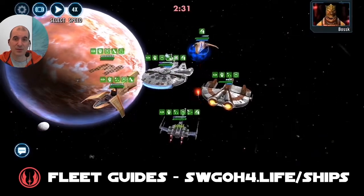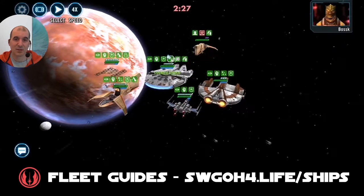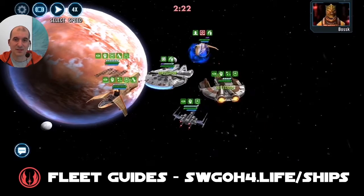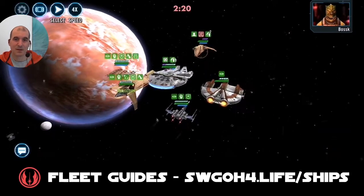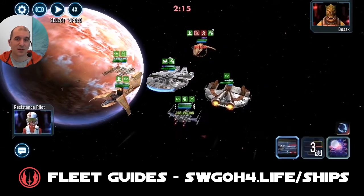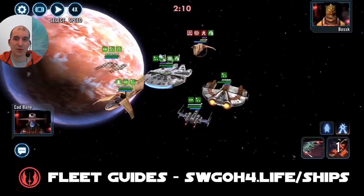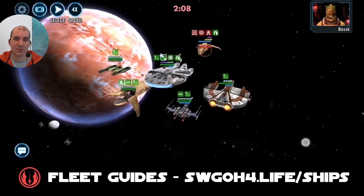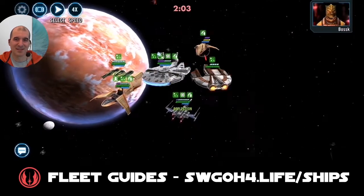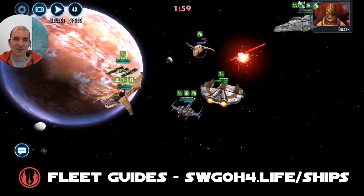Finally time to pull up Hold On Maneuver — boom — bring in another reinforcement. Let's finish off the pilot here because Houndstooth has tenacity up so we won't be able to land breach on him. But luckily we've got Ebon Hawk so we can dispel those buffs on Houndstooth, then finish off the X-wing. Now we just have to burn through Bossk — give me some exposes — excellent. Basics, basics, basics. Luckily with Xanadu Blood, when you have breached enemies, bounty hunter allies do bonus damage, which allows you to burn through Bossk quicker.